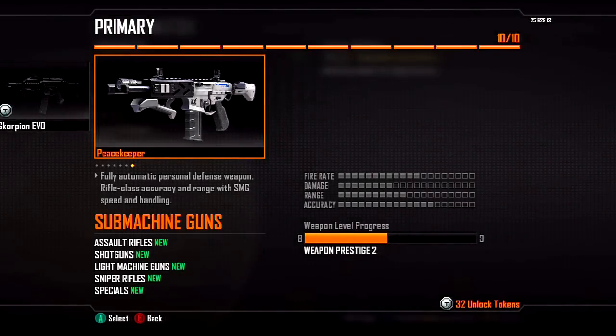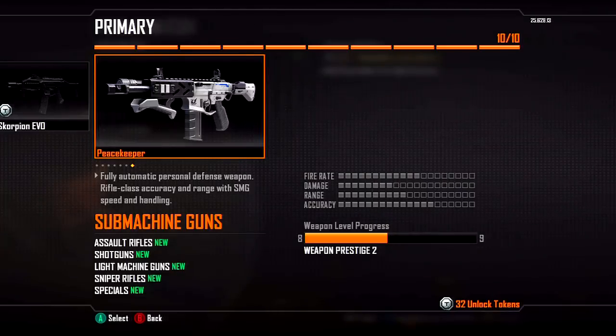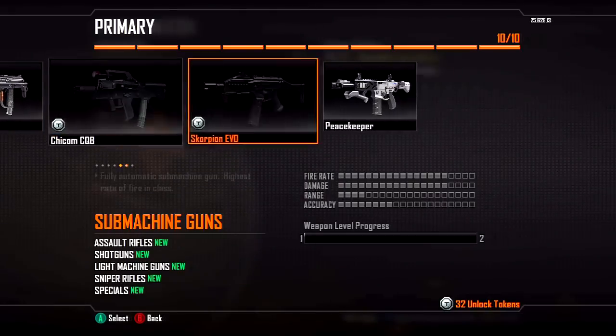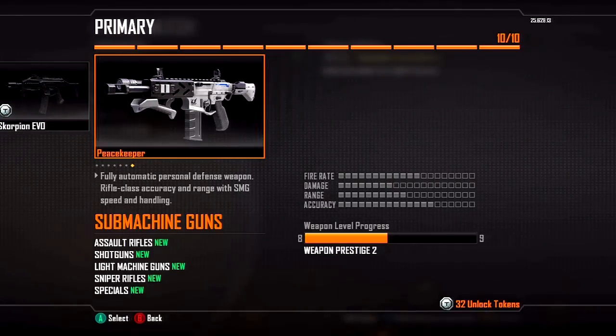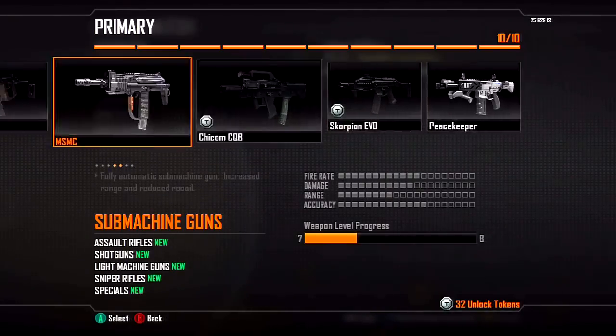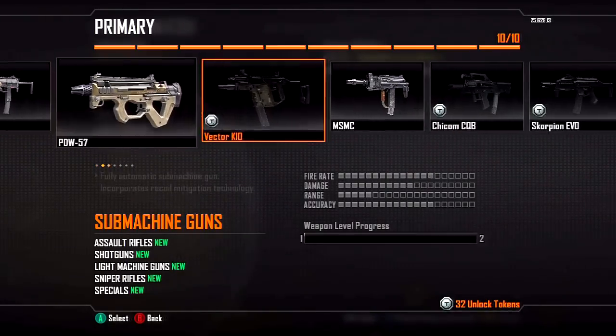Hello everybody, today I'm going to be talking about the Peacekeeper. I thought I would show you guys the stats so you can see what it looks like on paper for anyone that doesn't have it. Generally the Peacekeeper has a higher accuracy and higher range than other SMGs, but it has a lower fire rate and lower damage. I'm just comparing here so you can see the difference, and now let's get into some gameplay.